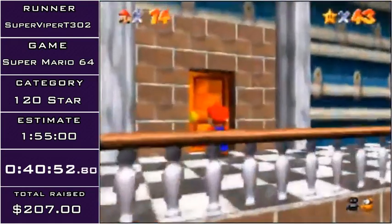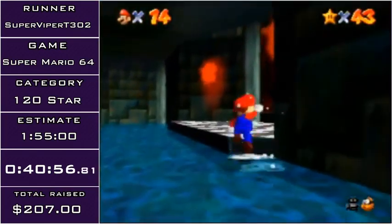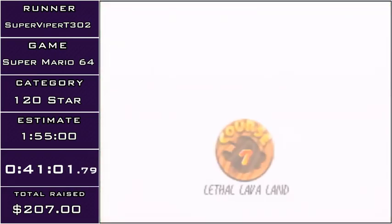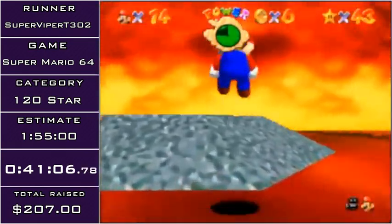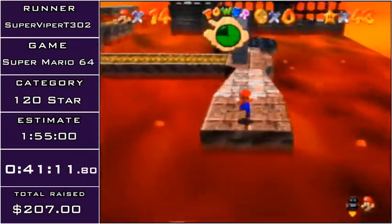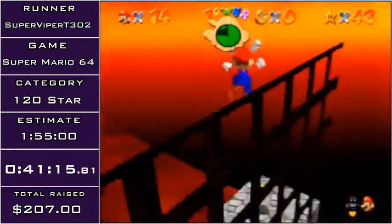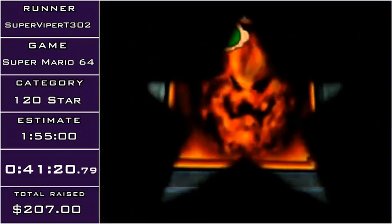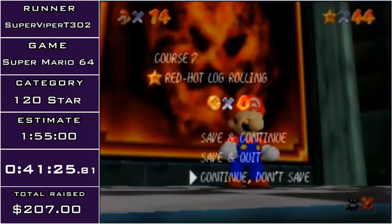Contrary to the last two stages, this next stage isn't that hard. Unless I do that. Something to point out about LLL is I actually have to collect the first four stars in the level first, because the shell will spawn on stars four, five, and six, and I need that for the 100 coin star. So I'm going to get the first four stars here and then do the 100 coins. I can just skip the log by flying over the fence — another really overlooked skip that somehow slipped past the QA testers.